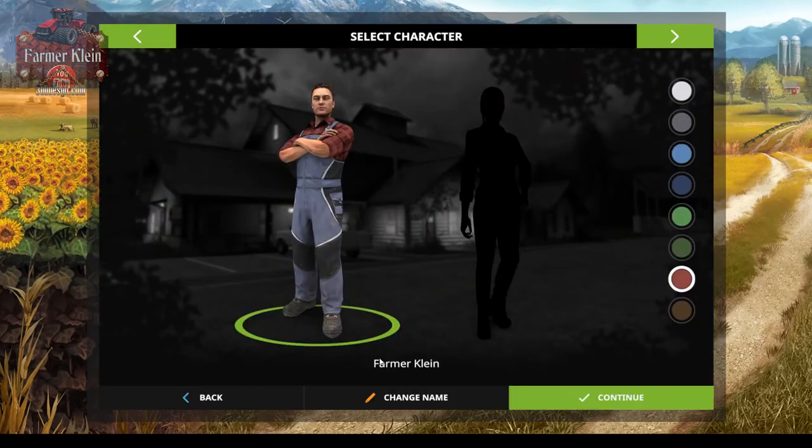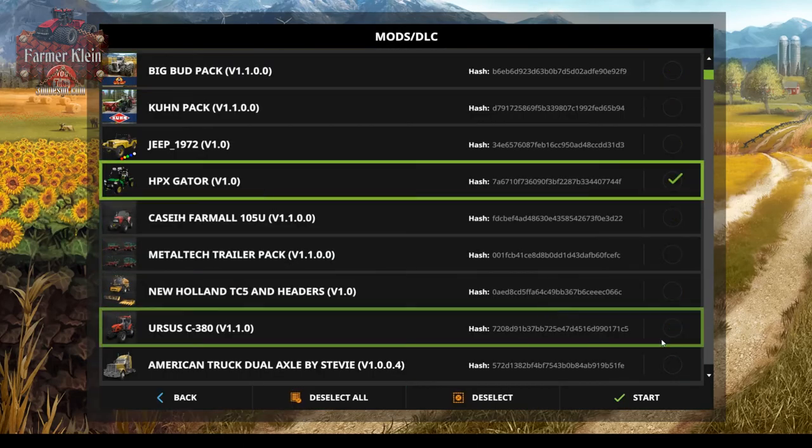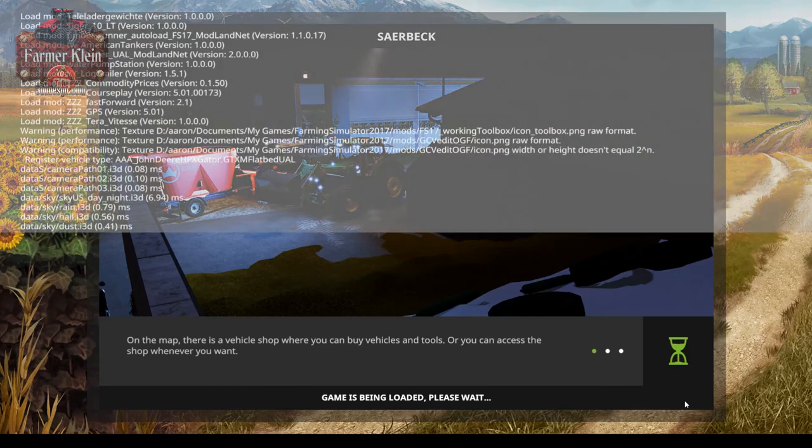The map includes a large BGA, three sell points, working doors and lights on buildings, chopped straw installed, and animals — cows, pigs, and chickens. Sheep are not mentioned in the description, so we'll need to check if there's a sheep area. There are also many forests that still have to be reforested. The map is loading up error-free with a little bit of starting equipment but not a whole lot.